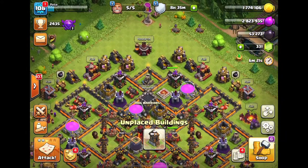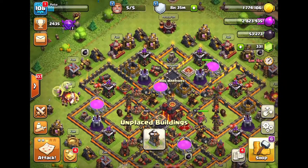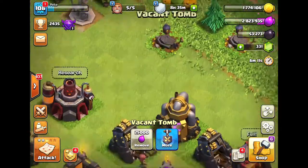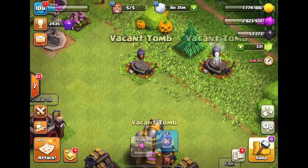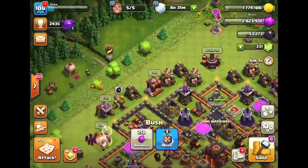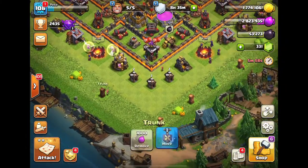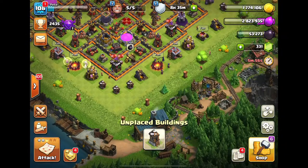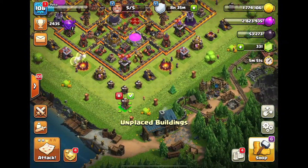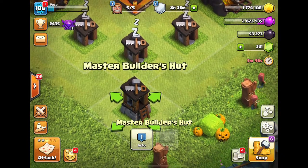Okay, we're now back in the main village and as you can see there's an unplaced building which is the Master Builder's Hut, so we're obviously gonna have to place it in a nice spot. There isn't much space. These are pretty cool — they make a sound when you open them, that's really cool. It's nice touches that Clash of Clans added, because every single one of those bigger trees, bushes, and trunks all have Halloween themed customizations. We'll place it down here.